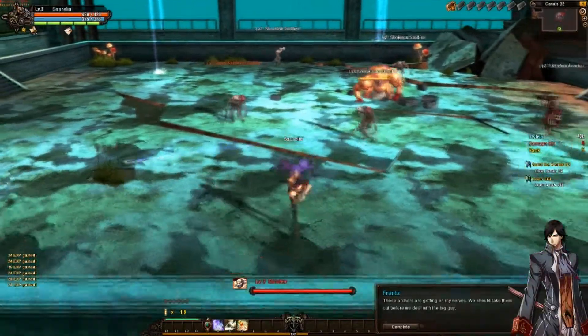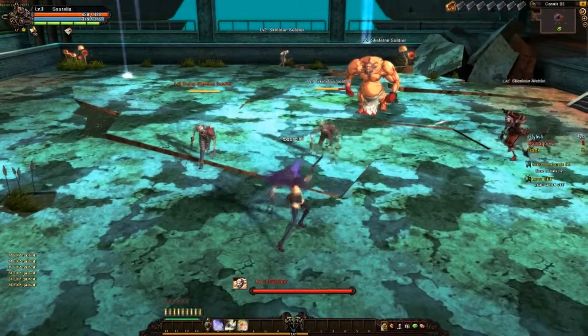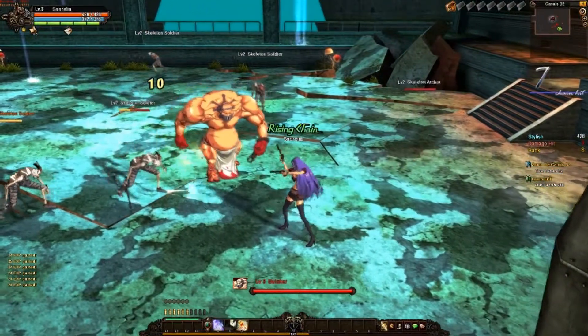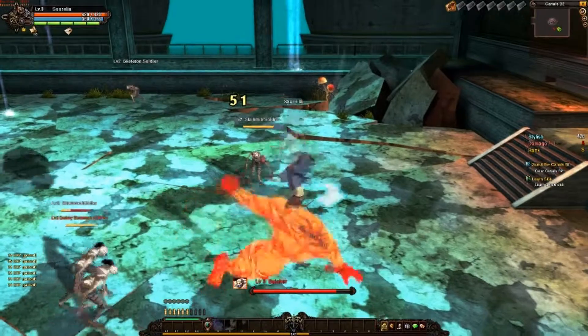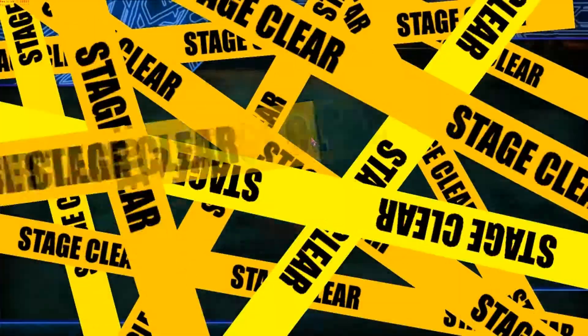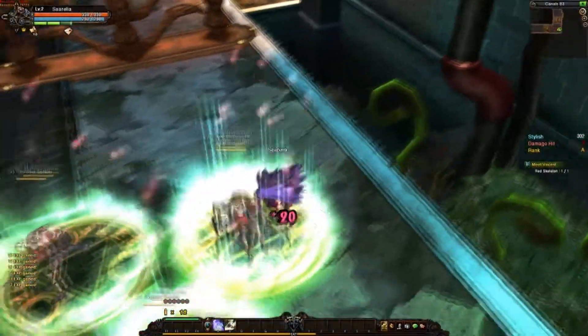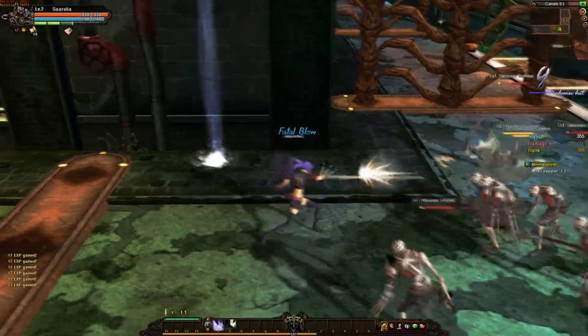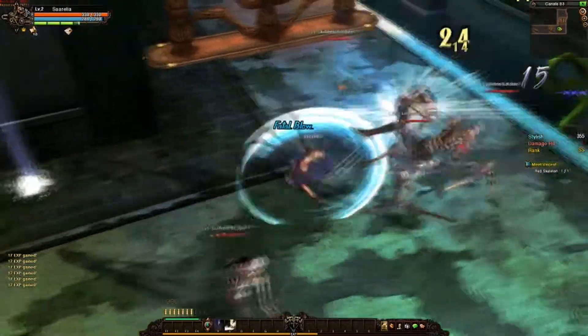Rusty Hearts is a cel-shaded anime-styled hack-and-slash MMO. The gameplay at its core is pure hack-and-slash. You work your way through various instance dungeons, hacking and slashing your way through waves and waves of undead skeletons, mutant fish, and the like, all the while trying to make your way towards the eventual boss at the end or some objective that you have been sent to pursue.